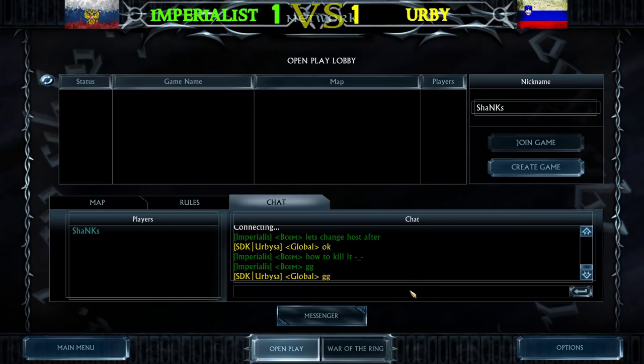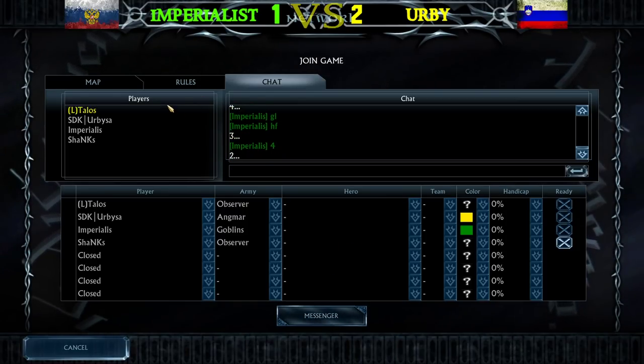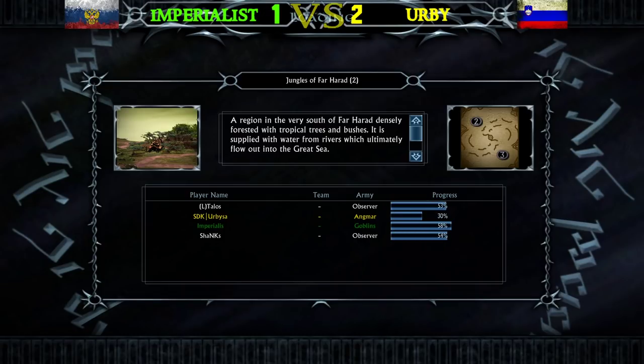Game number 4 — Engmar against Goblins on the map Jungles of Far Harad. Irby leads 2-1 and this could be the deciding game in the round of 16 last match of the world championship. The green Goblin player Imperialist against the Yellow Engmar player Irby. This is the first time Irby picks the Engmar faction in this best-of-5 — game 1 was the Goblin mirror, game 2 was Goblins vs Elves won by Imperialist, game 3 was Goblins vs Mordor won by Irby on Westfold.